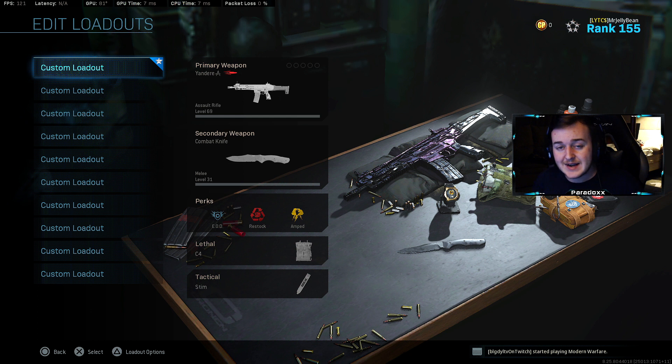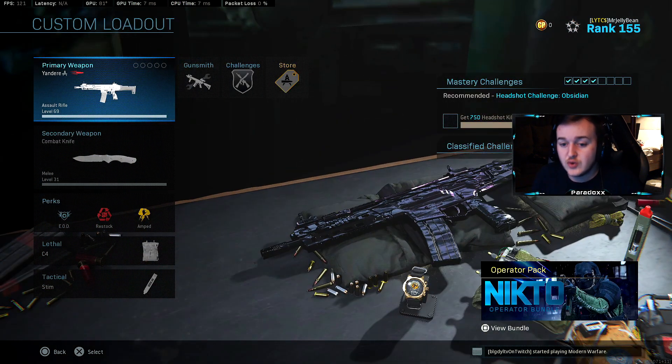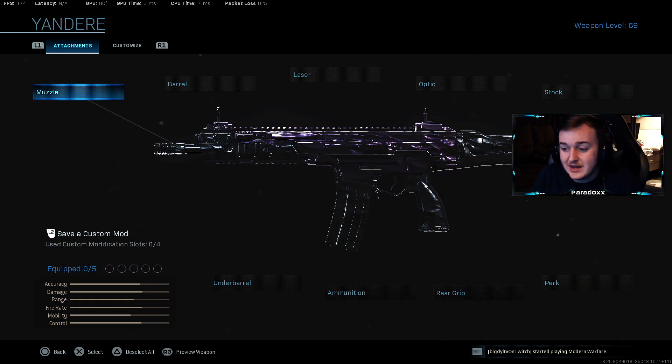Anyways guys, we're back on Modern Warfare and I got a nasty Kilo classed up for you guys. You're gonna be enjoying it. It was one of my first games back on Modern Warfare and we low-key just slapped with the Kilo. I'm using the Yandri variant, and as you can see there's a little pink effect to the gun with the obsidian camo, so it's pretty cool.